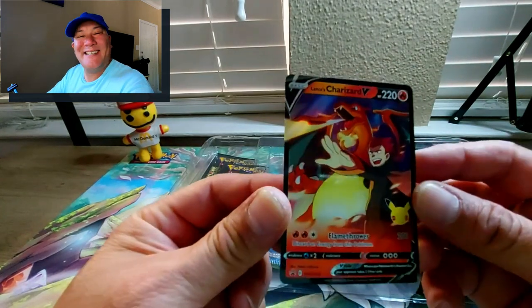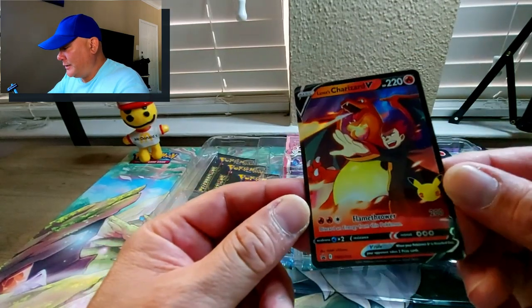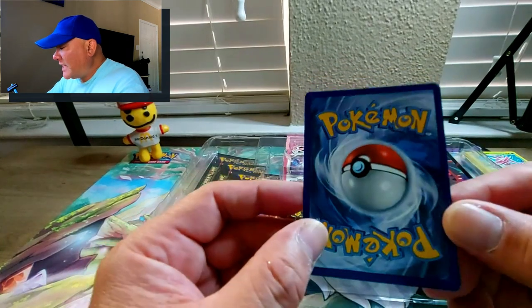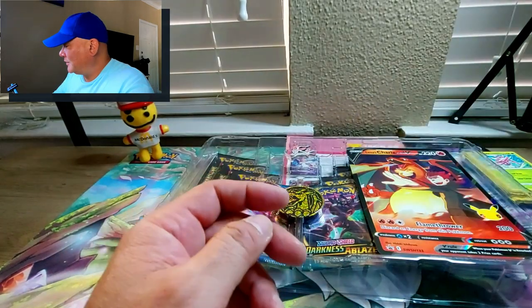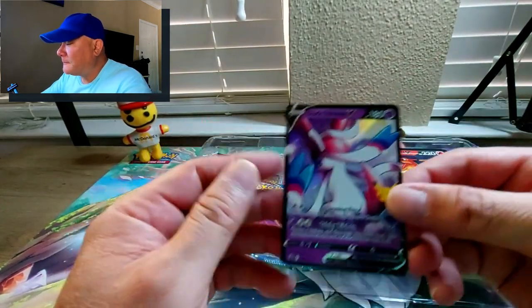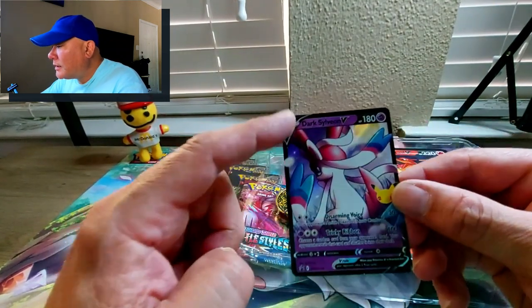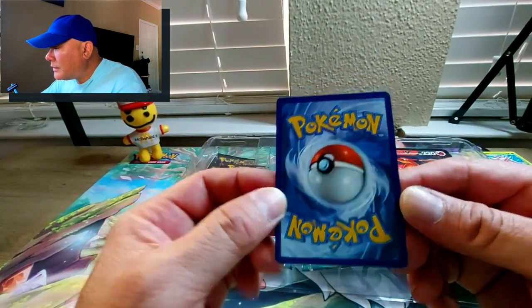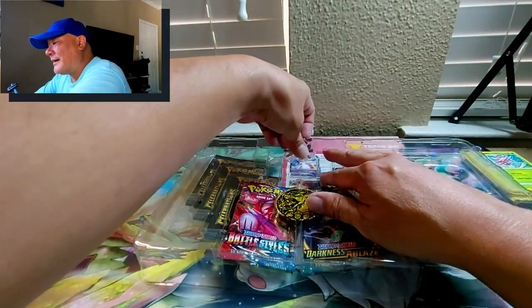The Lance's Charizard V looks so shiny - what a very nice looking card. The centering is actually pretty darn good. If anything the left is a little bit thicker than the right but that's still a good card. Now let's take a look at the Dark Sylveon - it's also a little bit thicker on the left, but the top and bottom are perfect and it looks good on the back too.